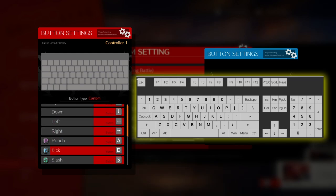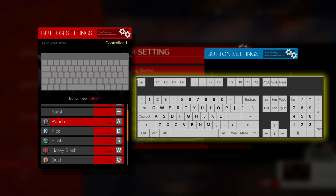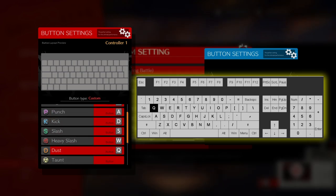For the attack buttons, if you are a FPS gamer, W, A, S and D seems to be a good choice, as the hand naturally sits in that position very well. I've set A to punch, D to kick, S to slash, and W to heavy slash. The Dust Attack is assigned to Q, and the Psych Burst to E.